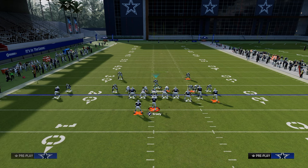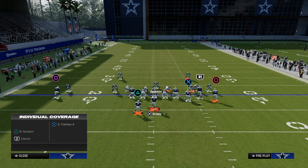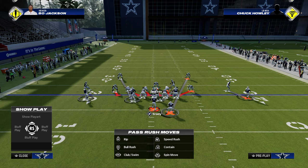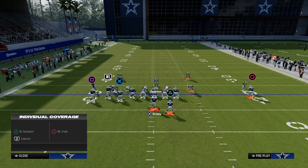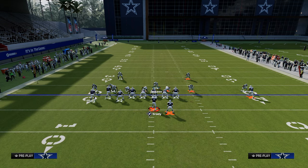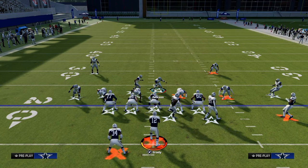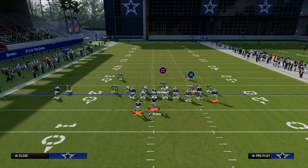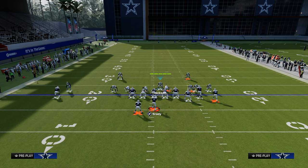So the guy on the left is a defensive end in the formation; the guy on the right is a linebacker. This matters because if I try to man up my defensive end, I can only man him up to the running back or the tight end — not outside receivers. The linebacker on the right can be manned up on an outside player, but not the tight end. One real advantage is you can take that defensive end and cross-man him on the tight end.